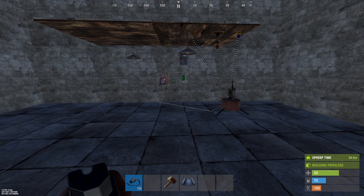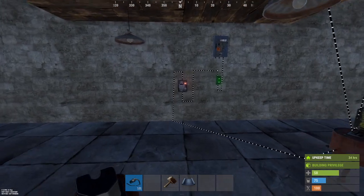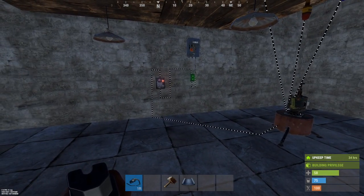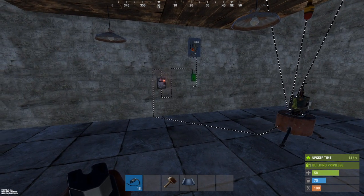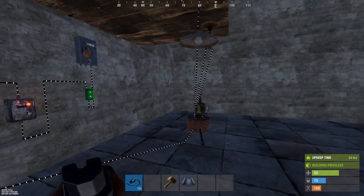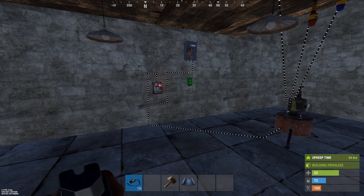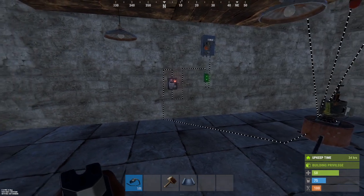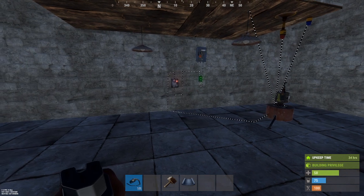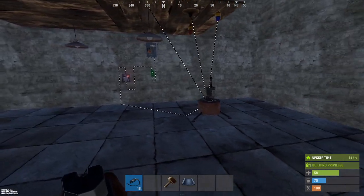Another thing I ran into, especially while streaming, is I've had people stream snipe me before and known where my power switch was for my auto turrets. They blew directly into my electrical room and were able to turn off the auto turrets inside my compound. So in some cases it's nice to be able to turn these on and off to get your friends authorized on them, but keep in mind that if someone finds your switches, they can turn these off. I've found that using direct connections is better sometimes just to keep that from happening.